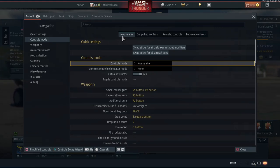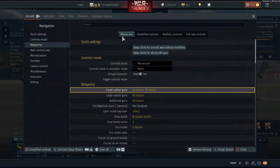The first section we're really interested in here is weaponry. A lot of you are going to be used to firing with R2, either from experience in other games like first-person shooters, or just from playing with the default War Thunder controls. Even playing with my custom controls, I did run my guns on R2 for a long while and it's not something to be overly concerned about.